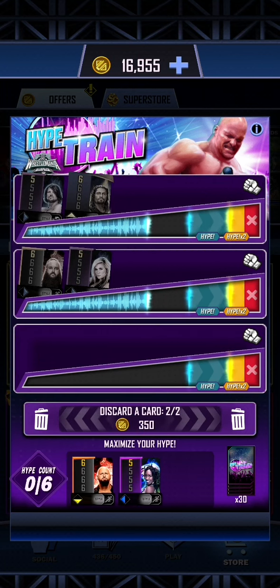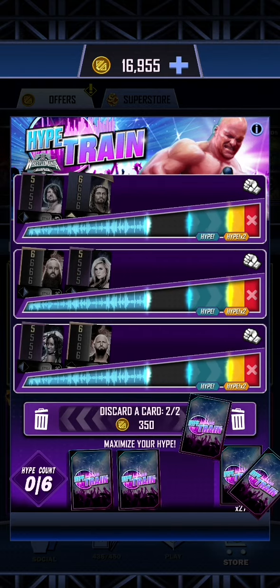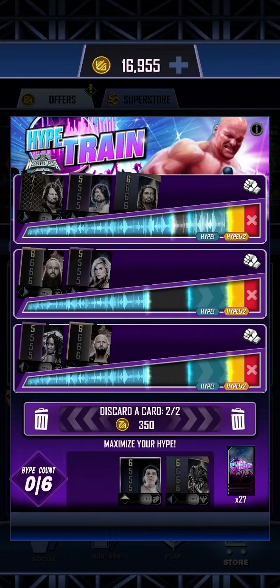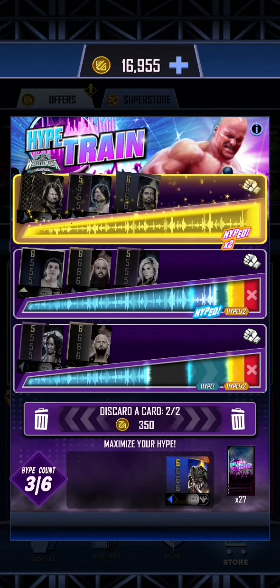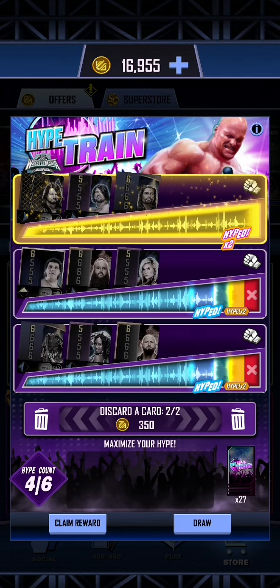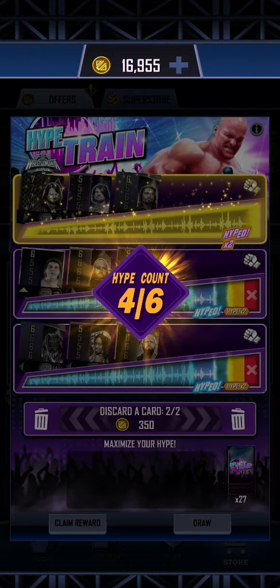Oh no, we needed some 7's in here. Okay, we can do this at least - we might not get the Hype 6 because we have got some low numbers. A 7 does put us into Hype 2. And I think unfortunately we are just going to have to live with the Hype 1's. We are not going to get the Hype 6. We are just going to claim rewards because if we draw, everything is going to be overhyped. So we are just going to claim rewards on 4 of 6.